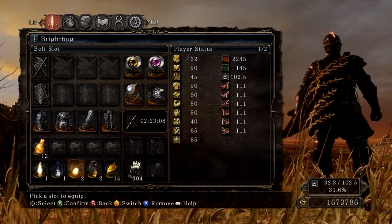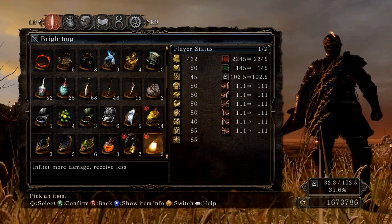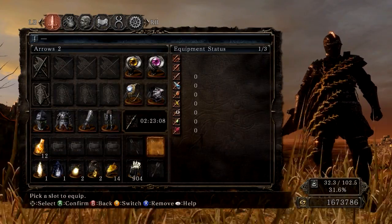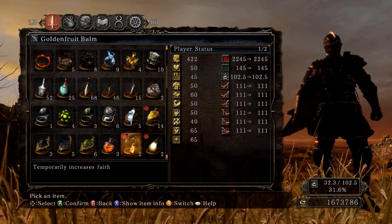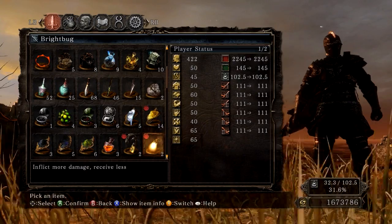We also have Brightbug — when used you inflict more damage and receive less damage, but you can only use it in your own world, not as a phantom. The Golden Fruit temporarily increases faith — I've used it and it increases your faith by 5, so my faith instead of being 65 will raise to 70.